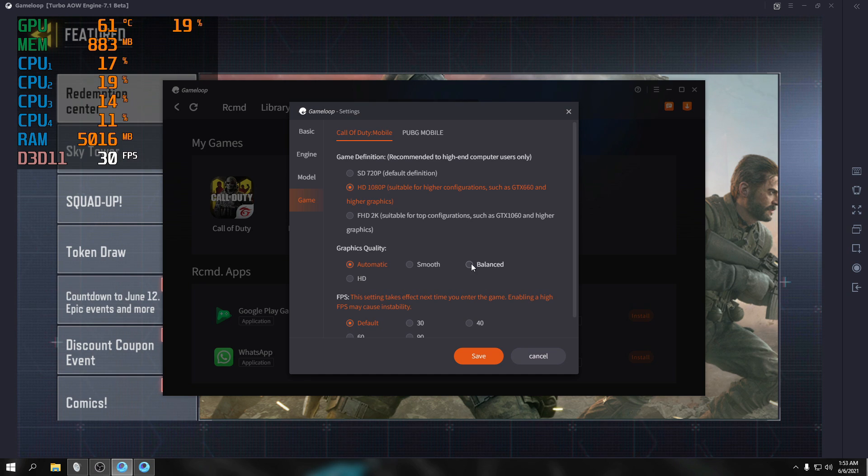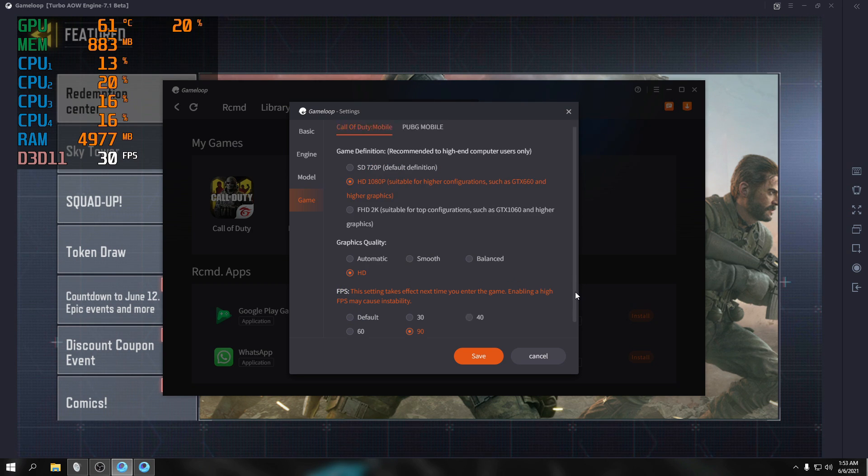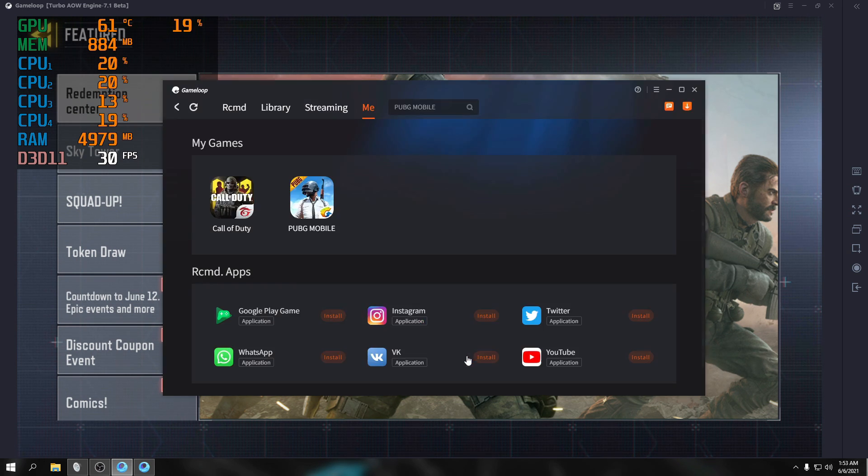I set it to Automatic HD Balance, Mode Balance HD, then changed it to HD. I maxed it out to 90 FPS and then saved the settings. Let's try.